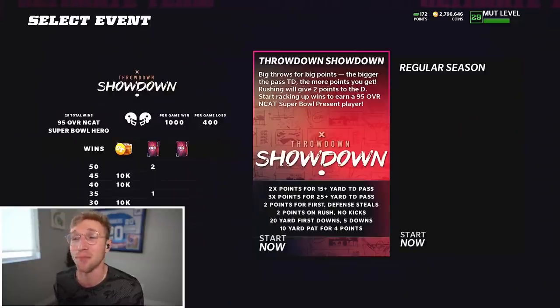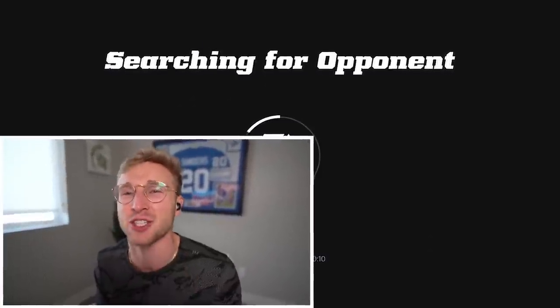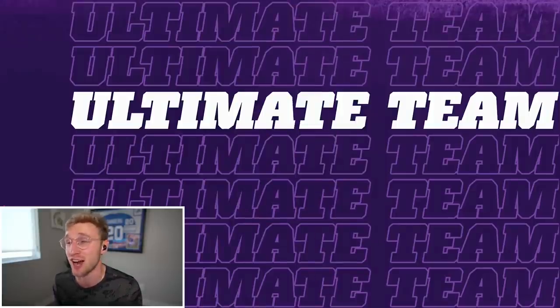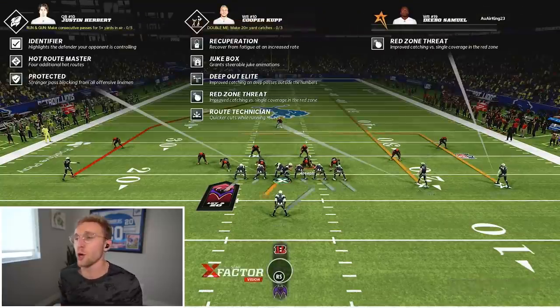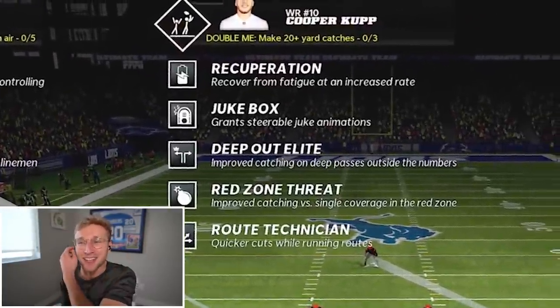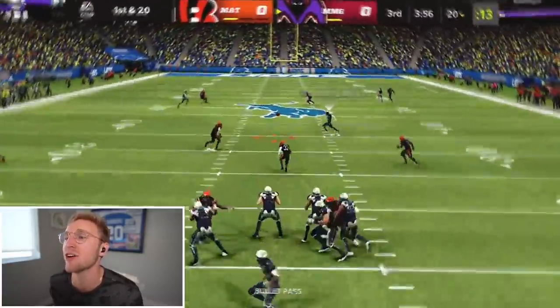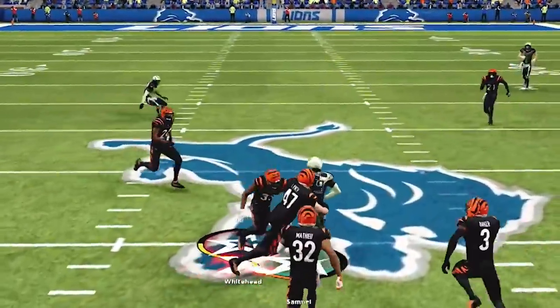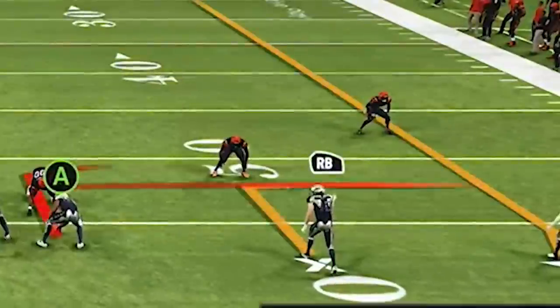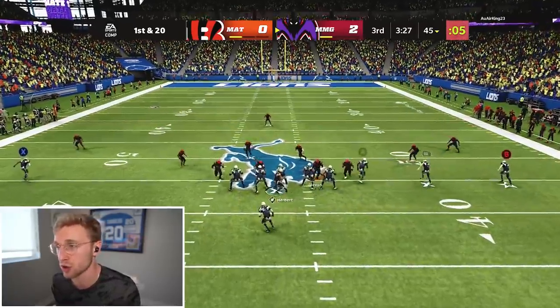Let's go clap some cheeks and have some fun. I'm excited. Cooper Cup, congrats baby. And you know damn well this card has a 100 stat in grit - I'm not ever going to stop making that joke. Cooper Cup, you dirty dog. Recuperation, Jukebox, Deep Out Elite, Red Zone Threat, Route Tech. We get two points every single time we get a first down, so keep that in mind as we're doing the scoring here.